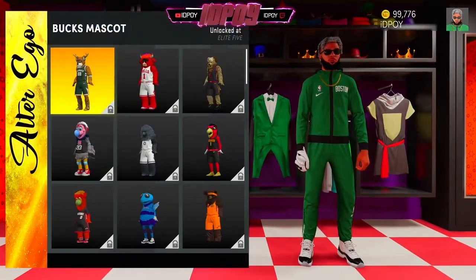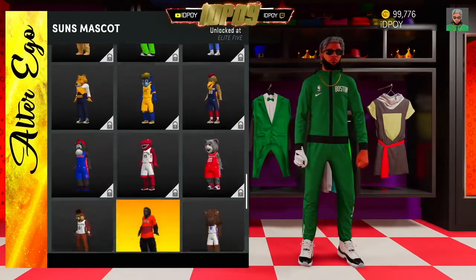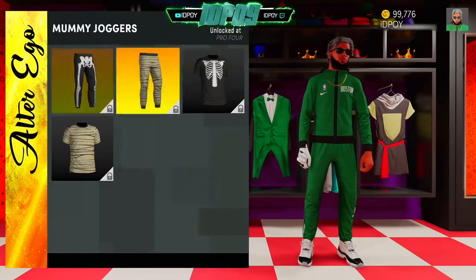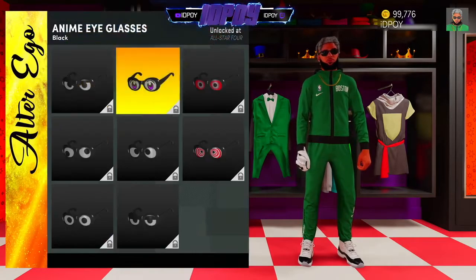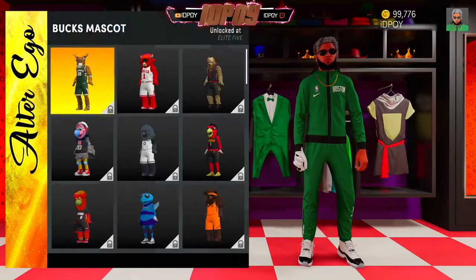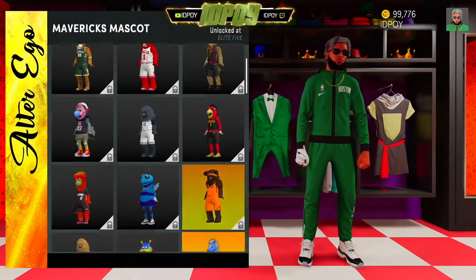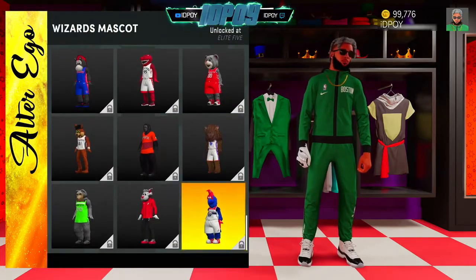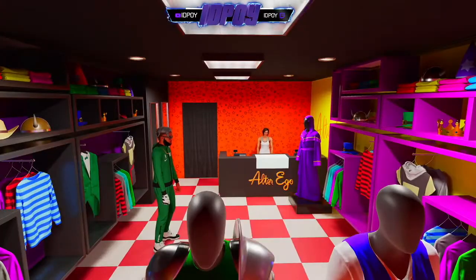We got Alter Ego. Alter Ego is where you go to buy your mascots when you hit Elite 5. These are all the mascots — there's Halloween clothes at Pro 4, and you get these at All Star 4. That's pretty much it for the mascots. Going over them real slow so you guys can pause if you need to.